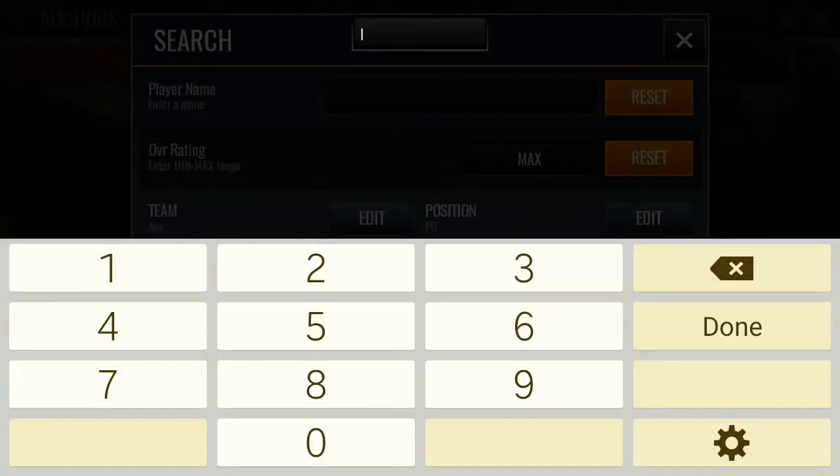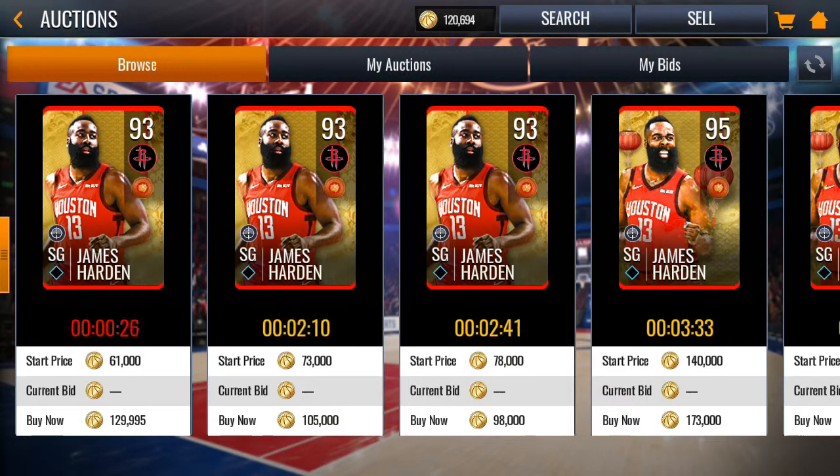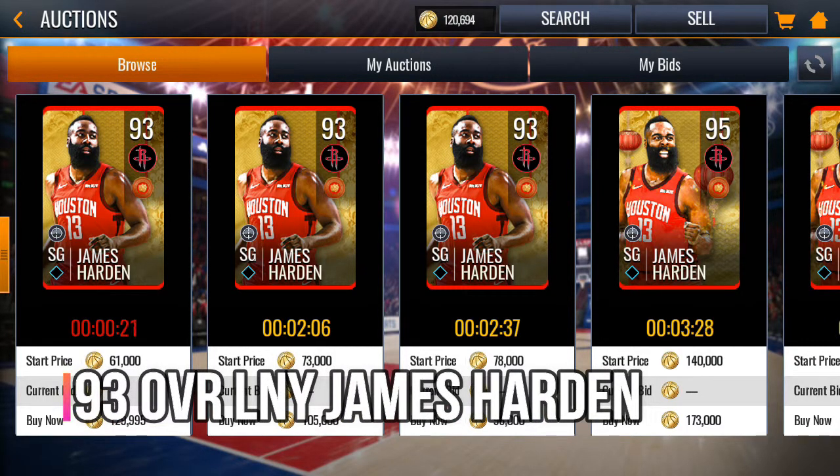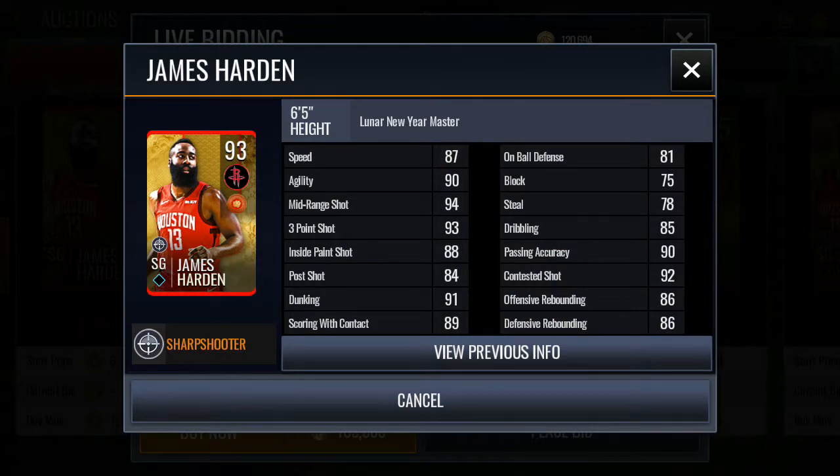For the shooting guard, we're going for the most inconsistent card I've ever seen, but the reason I'm still grabbing him is the stats. He is the 93 Lunar New Year James Harden. His stats: 90 agility, 94 mid-range, 93 three-pointer, 91 dunking, 90 passing accuracy, and 92 connected shot.